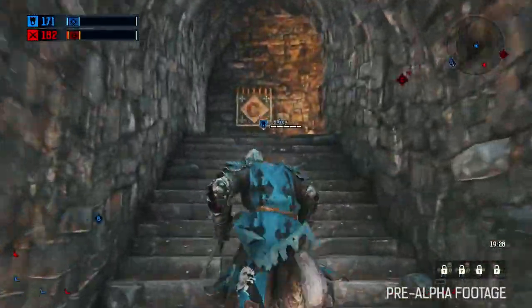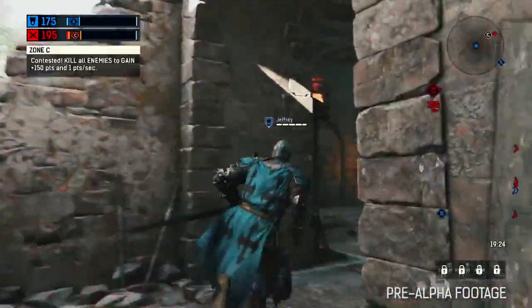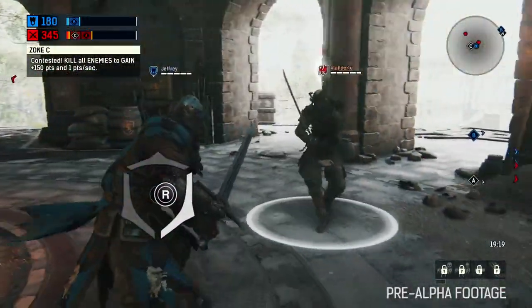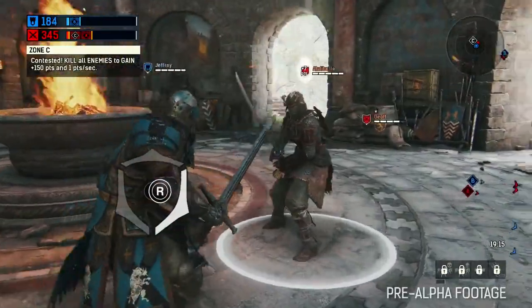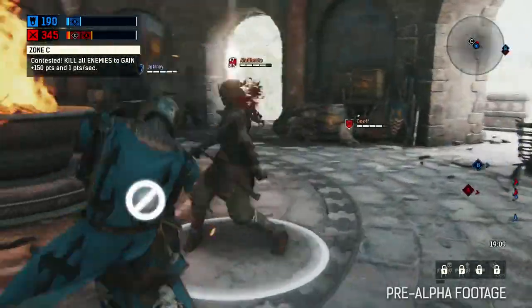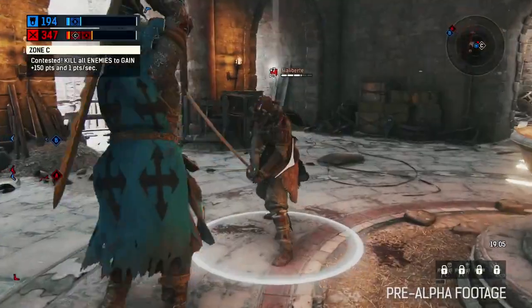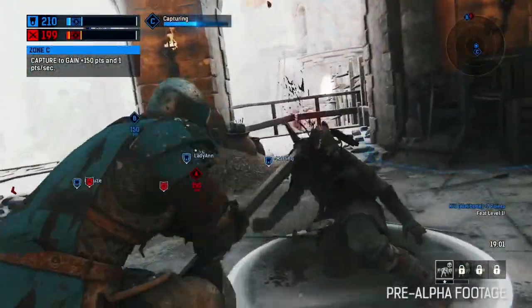Just because you have Zone C doesn't mean you're controlling the battlefield. Right here is a good showcase for the innovative control scheme that we call the Art of Battle. The system gives you a really huge degree of control over your weapon via the right stick. You can see here that you're choosing which side to attack or block. The key component to the Art of Battle is giving you, the fighter, control over both your attack and defense by tying it directly to the right stick.